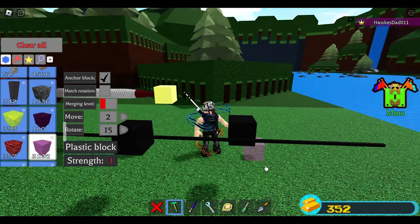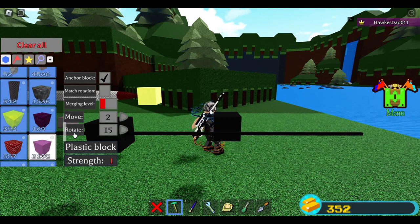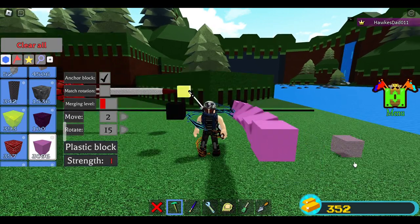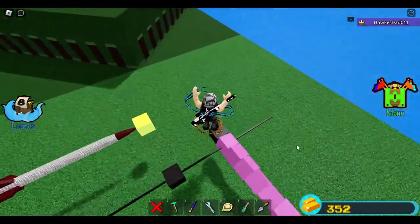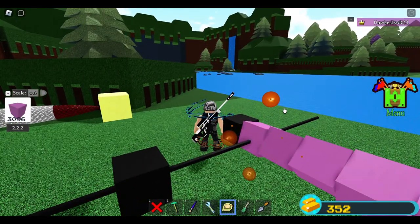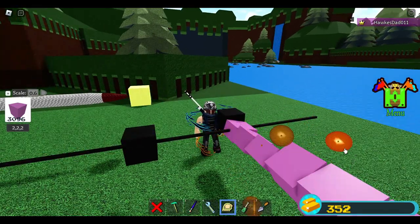This is going to be the point of our Sidewinder missile. Place one block, then two, three, four, five, and six. Every time I place a block I rotate it one time using rotate 15. Then use 0.6 to reduce all the height of these blocks.